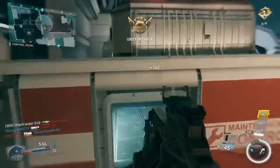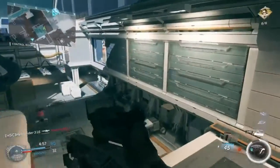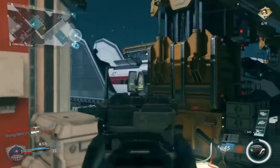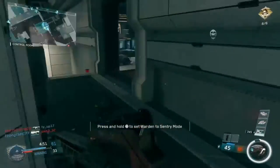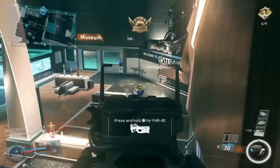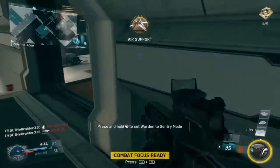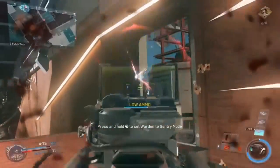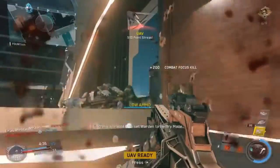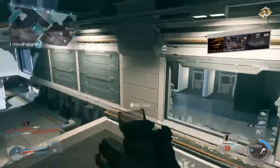A close second in the specialist category is Synaptic with Rushdown and Rewind. If you don't have Rushdown, try Combat Burst — when you kill an enemy with Combat Burst equipped, you get to run a little bit quicker. I suggest Rewind because if your gun's low on ammo and there are three people around the corner, use Rewind: it'll reload your gun, refill your health, and you can re-attempt the battle or pick an escape route.